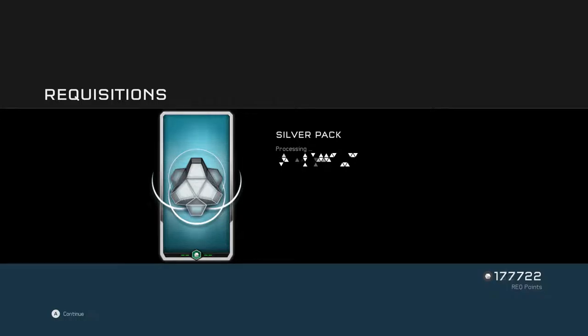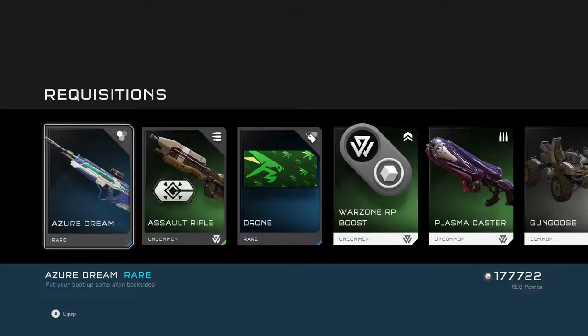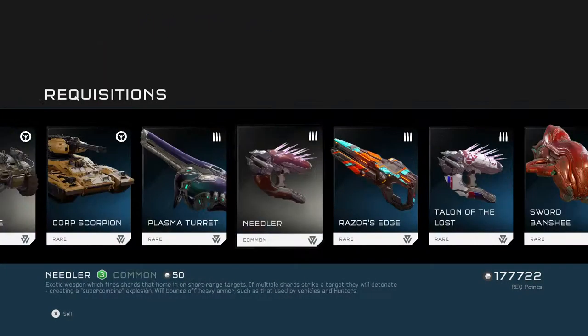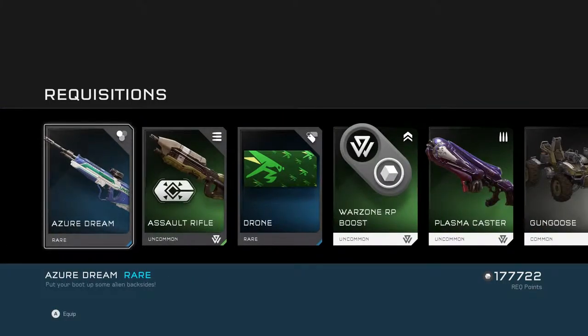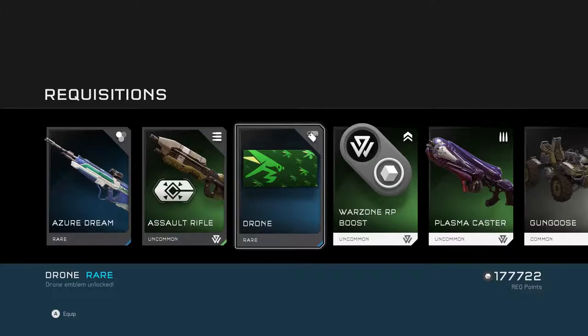Let's start opening silver packs instead — I'm fucking retarded, but I just woke up so whatever. The Azure Dream skin. With these packs now, what they do is give you a certification or armor piece for the first two slots, and then it'll give you an emblem for the third slot — high chance of an emblem for the third slot, so that's very nice. A good change of things. We have the Azure Dream — 'Put your boot up some alien backsides.' Assault rifle with threat marker, and the drone. Looks cool, I dig the green.